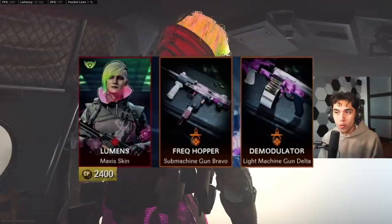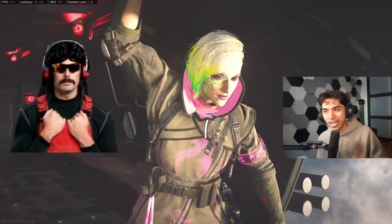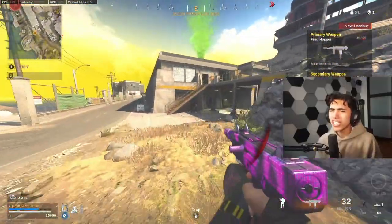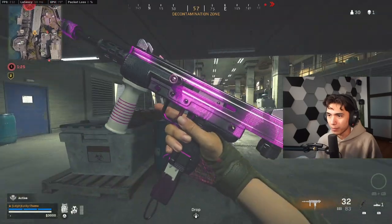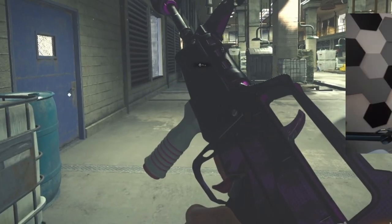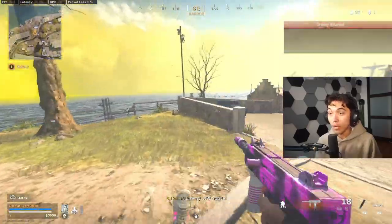This next bundle actually reminds me of a cyberpunk thing — it's called Lumis Maxis. The character skin reminds me of the dog from the Two-Time. The two guns that come with it are the Milano and the QBZ, alongside an LMG — but no one uses LMGs so I'm skipping it. The Milano kind of lights up.